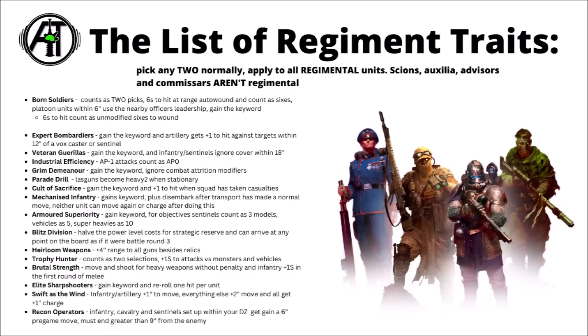So now we've talked through each of the regiments, let's take a quick look over the full list of regimental traits — a fair few of which aren't really directly associated with any one regiment in the lore, and there can be some really quite fun combos. Going through them: we've got Born Soldiers, the Cadian-style one that counts as two picks and sixes to hit auto-wound. There's Expert Bombardiers — Artillery gets plus one to hit against targets within 12 inches of a Vox Caster. That one is quite nice — a big boost to the damage of artillery if you're running them. Veteran Guerrillas gives Infantry and Sentinels the ability to ignore cover within 18 inches — quite a nice one with things like Kasrkin.